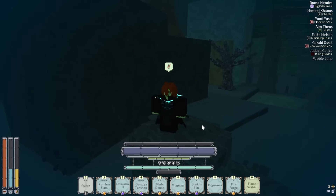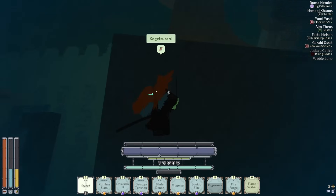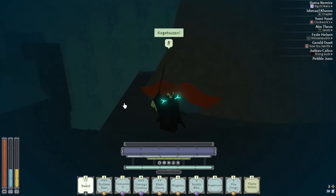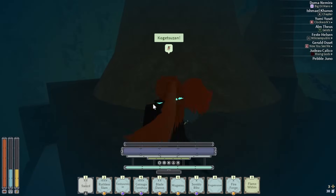So as you know normally, it doesn't do anything — you just get the regular dashes and stuff. But with this new easter egg, you can make it like one wing, and I want to show you guys how to get it.